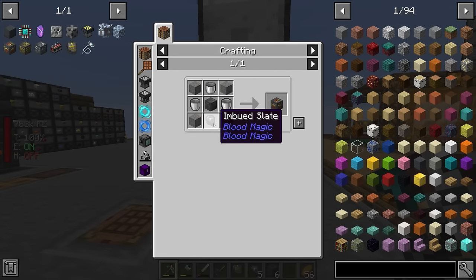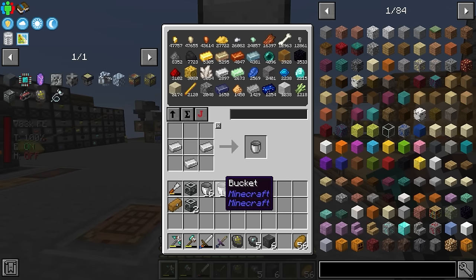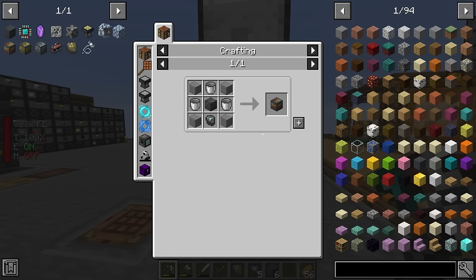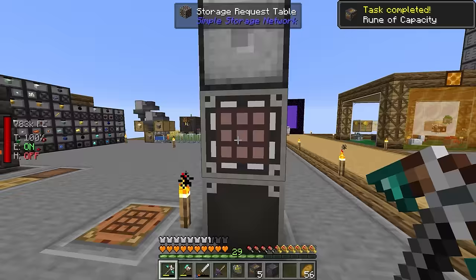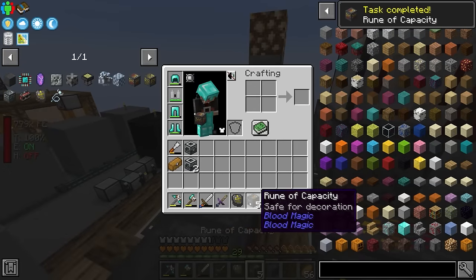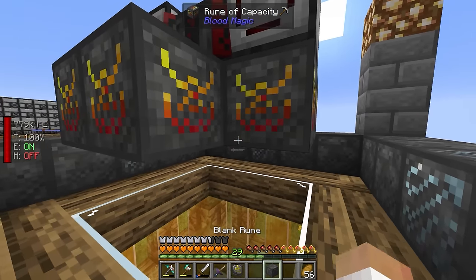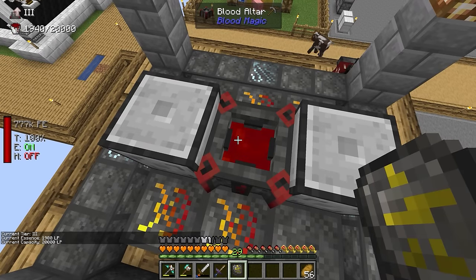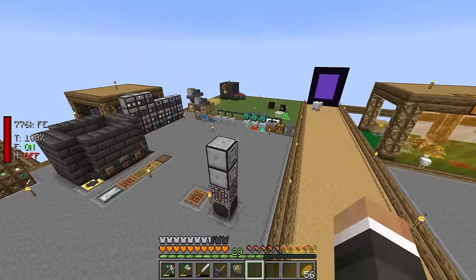The runes of capacity are not too expensive - the only tricky part is the imbued slates. We're going to make five of them, dropping them in one, two, three, four, five. Each one gives us an extra 2,000 life points of capacity, so with five more that gives us exactly 20,000 life points in the altar - and it does. Now in the top left we can see 20,000 life points worth of capacity. We just need to fill it up.